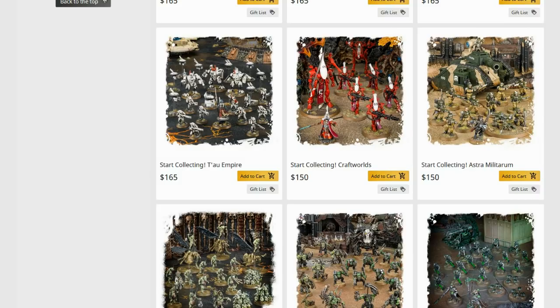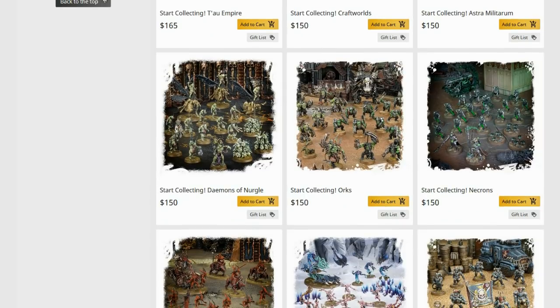Start Collecting Astra Militarum — yeah, pretty good box. That's like the Skitarii — you could buy two or three of that and be happy. Start Collecting Demons of Nurgle: same as in Age of Sigmar — if you're going to take them, you're going to take a lot of them, so buying a couple of boxes ain't a bad choice.